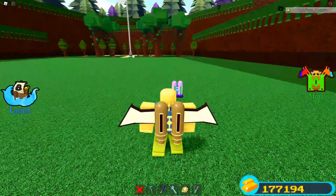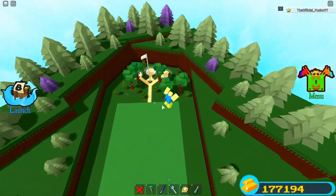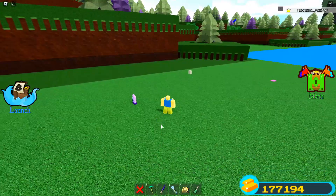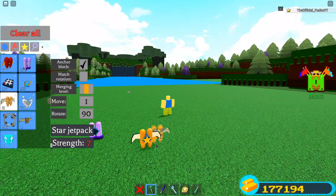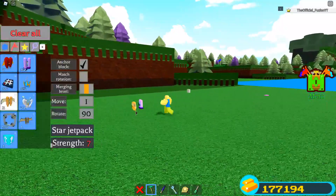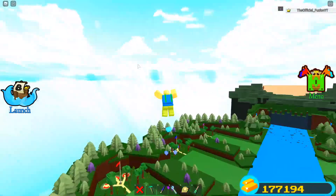Let me go over here and test out these other ones and see what they actually look like. We got the steampunk jetpack here — let's test this one out. That's actually pretty cool, I like that one. Also, just so you know, you can actually make them transparent when you already have them on. If I change the transparency to 100 on this one — I actually love this one, this one's sick, I love this trail.